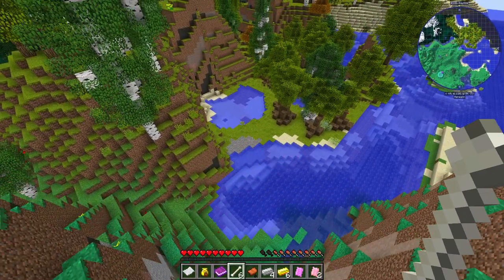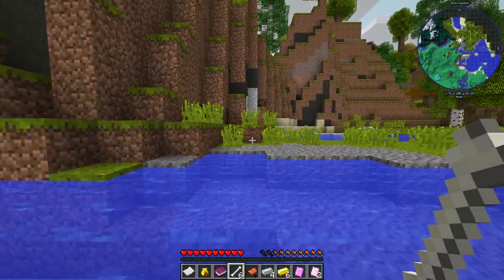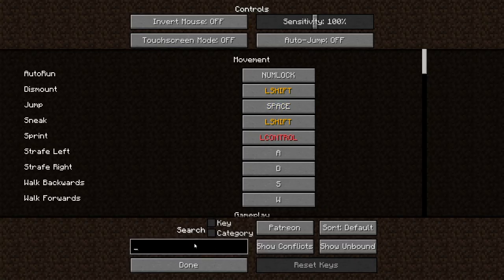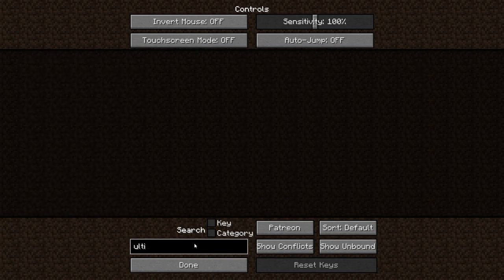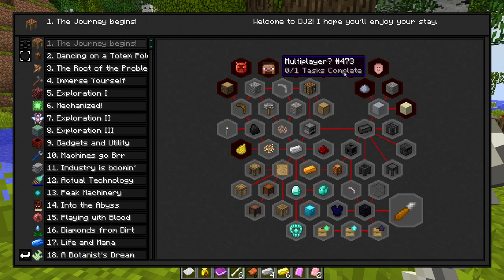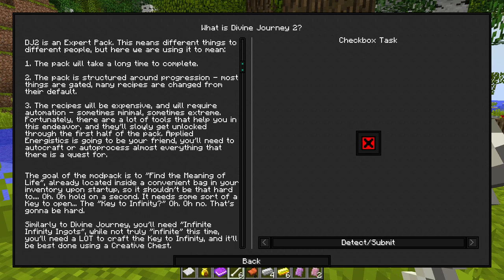There are some trees here. I'm not sure if we have any kind of vein miner — looking like no. Let's open up the quests and see what we've got: 'The Journey Begins — What is Divine Journey 2?' DJ2, expert pack, long time, expensive recipes. 'Find the meaning of life' — we got that in the bag, in a sense. Infinity ingots — we need a lot, not truly infinite.